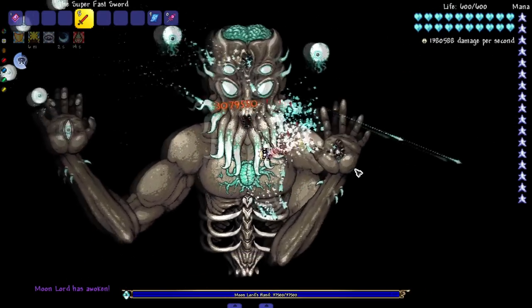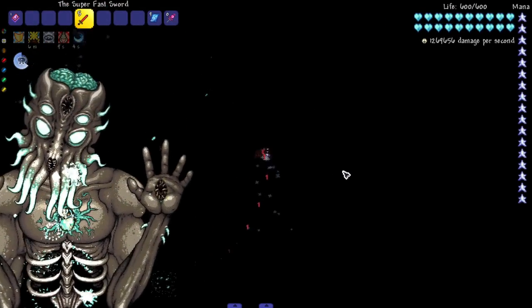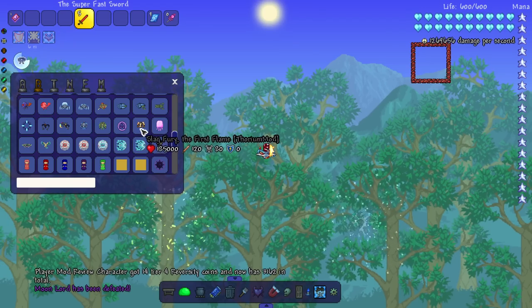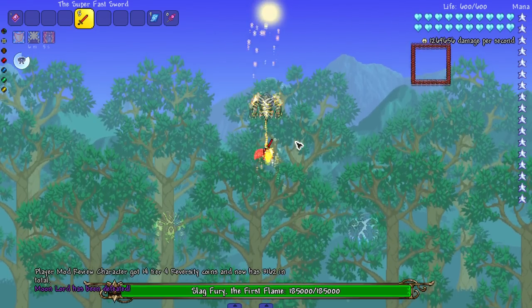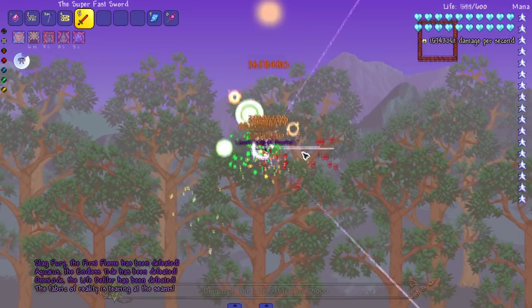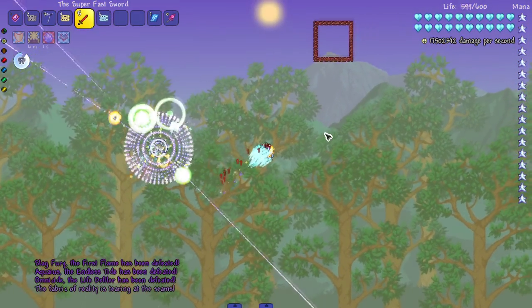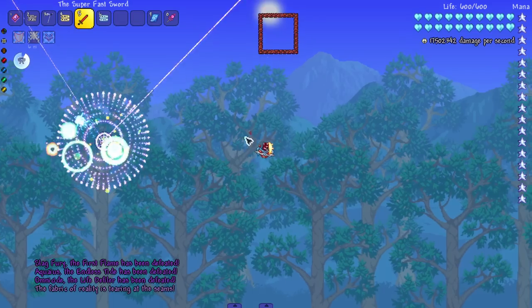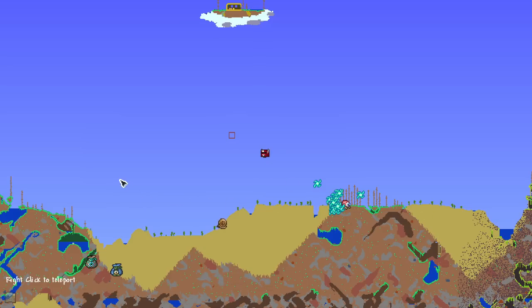Moon Lord time — get that top eye as quick as possible. Had to dash to catch up with the other eyes. Nice and fast fight. The trio: top one attacks first, then right, then left. I accidentally killed the Dream Eater — my bad.